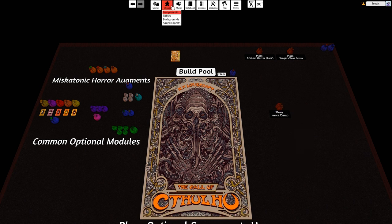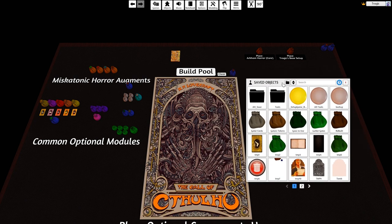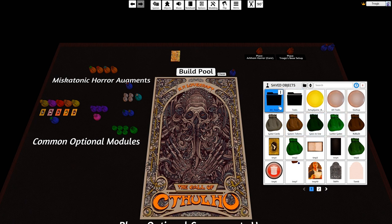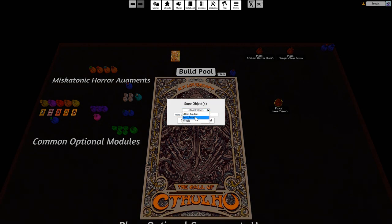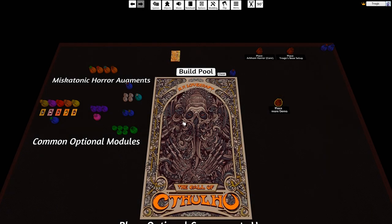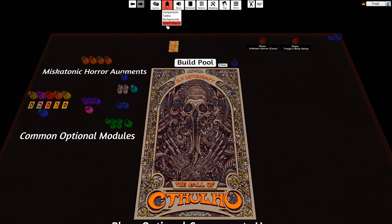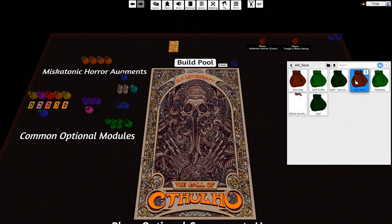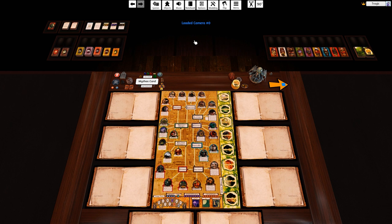To save setups permanently, go to Objects in the Tabletop Simulator menu, find Saved Objects, and create your own directory. Right-click your pack-up bag, select Save Object, choose your directory, name it, and save. Next time you load the mod, just navigate to your save directory, pull out the saved bag, drop it, and hit Build Pool - your full custom setup is restored.